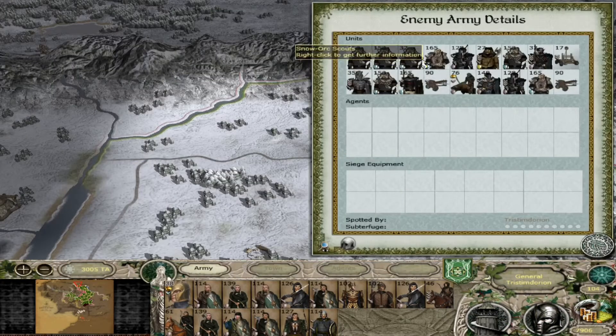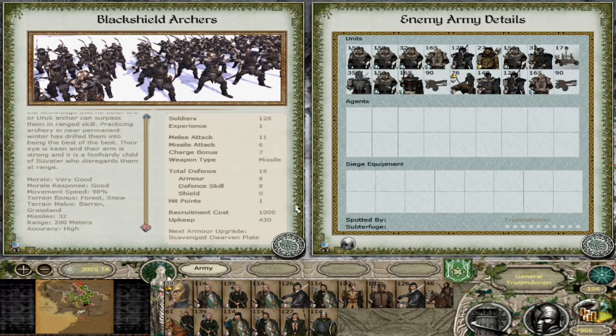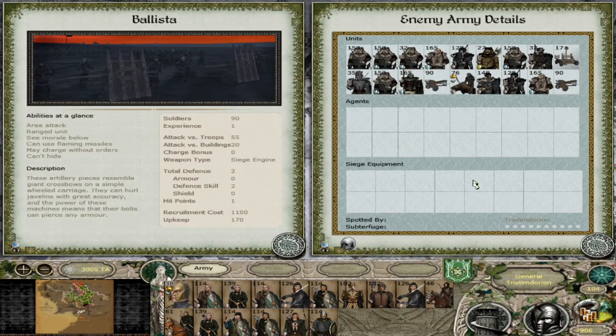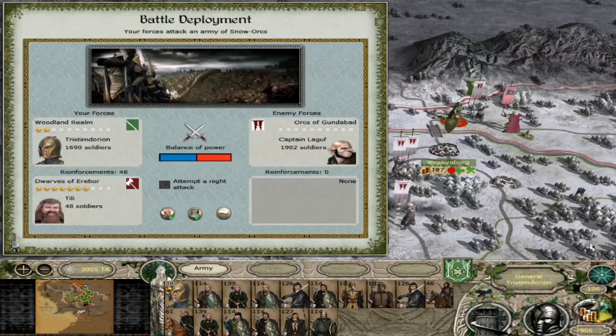I was hoping for slightly better odds, but what do they have here? They've got the Snow Orc Scouts, Snow Orc Raiders, the Black Shield Archers - they are a bit of a menace. 200m range makes them better than, certainly, the Woodland Scouts. They've got some depleted units on either side. They do have a Catapult and two Ballistas - that is going to be a real pain. But we do have two units of cavalry as well, so we can hopefully negate all of that, and also the Wag Marauders. They also have some Pale Rooks, but not very many. They do not have a general - I think we'll be okay.